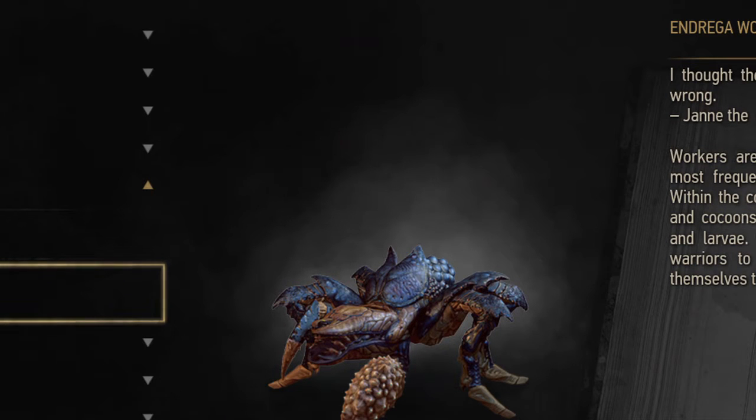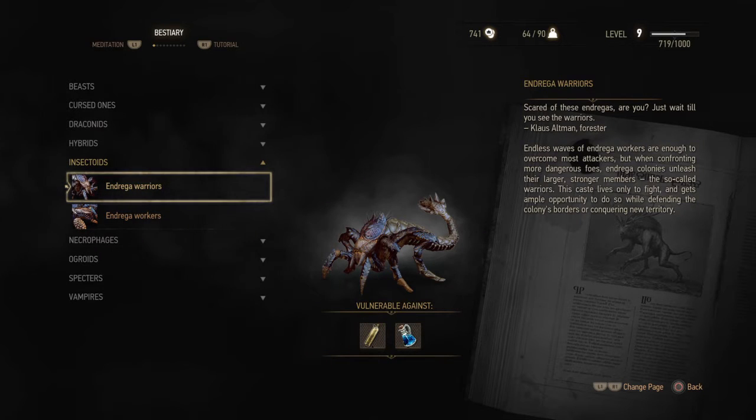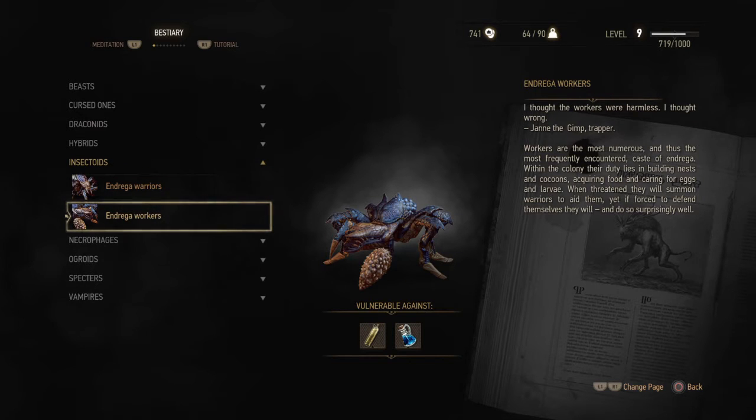It's hard to tell what they actually look like. Endless waves of Andrega workers are enough to overcome most attackers. When confronting more dangerous foes, Andrega colonies unleash their larger, stronger members — the so-called warriors. This caste lives only to fight, and gets ample opportunity to do so while defending the colony's borders or conquering new territory. And they have mace tails.